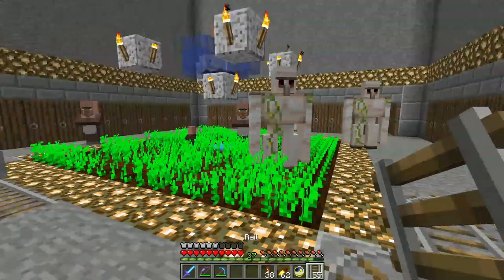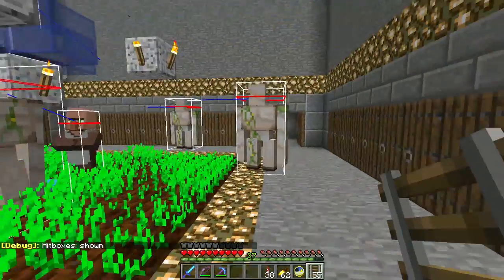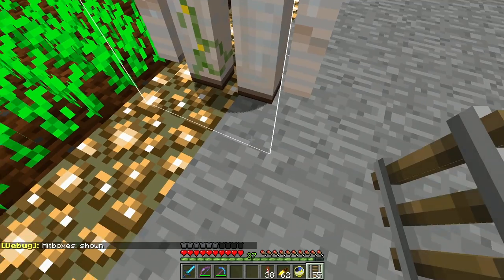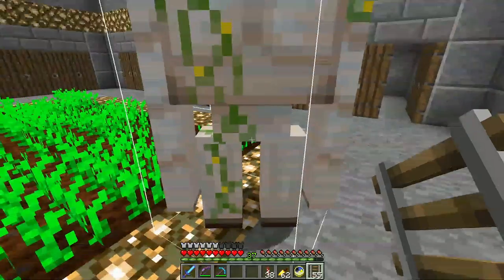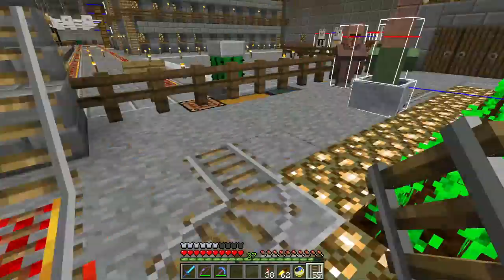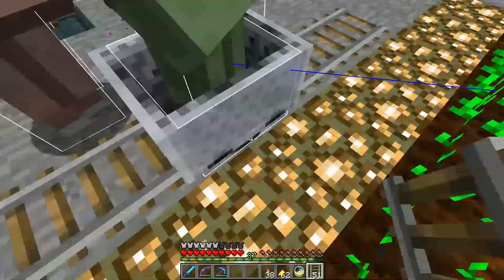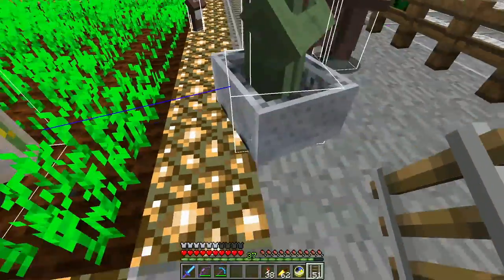So their hitboxes — I turned on hitboxes and you can see they're flipping gargantuan. Trying to hit a rail with a pickaxe which was right there, nowhere near the golem — well, no, it was very much near the golem. And that was no good. He hit me hard and then he hit me again and I was dead.